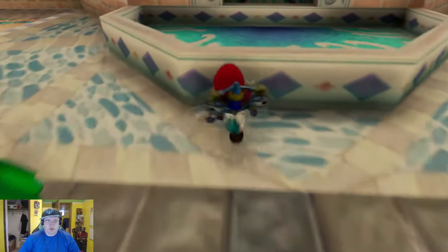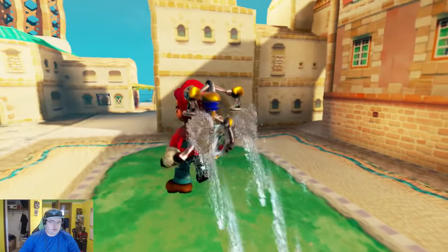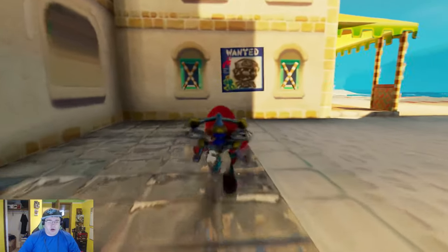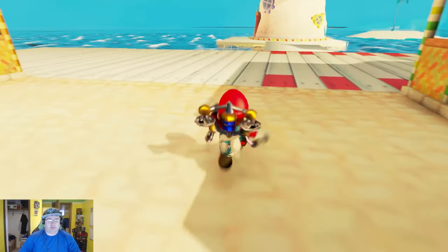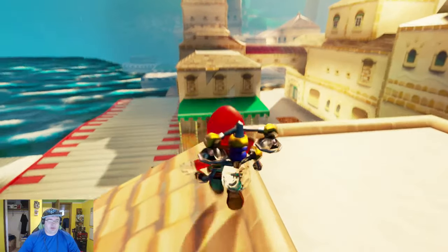What else we got going on here? Oh, a water fountain, but no water. Oh, a wanted poster — Mario, I'm wanted! You'll love it, it's been Sunshine. I don't remember if that's even in the original game. Let's go up here, up the house. We're at Bright Sun.